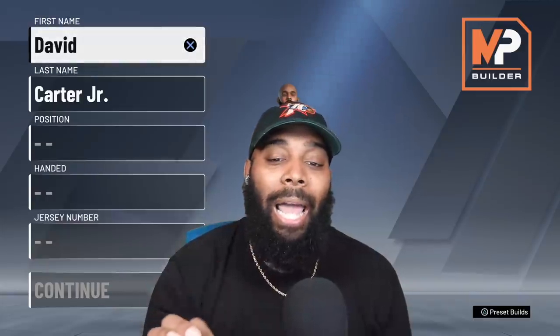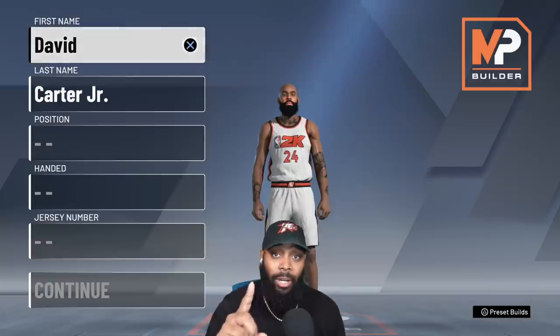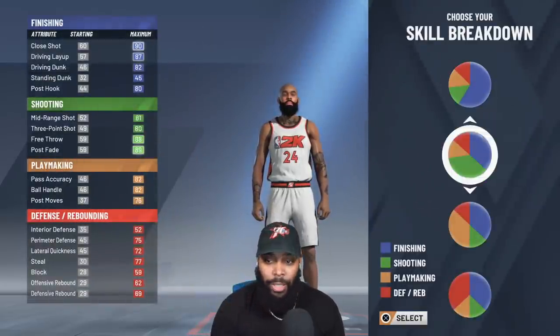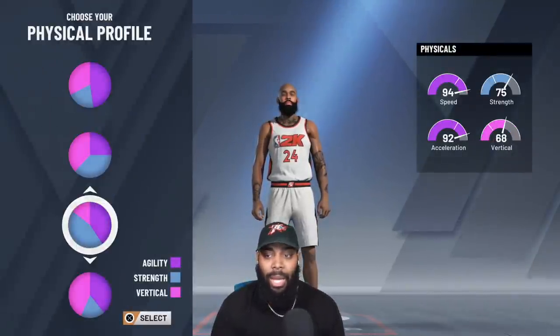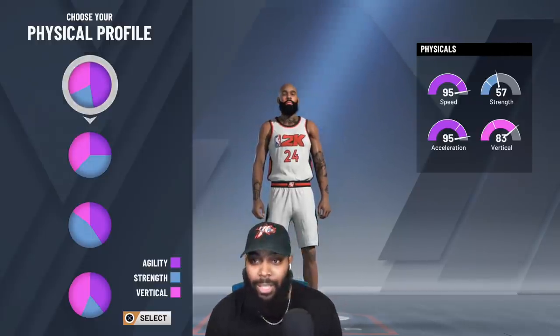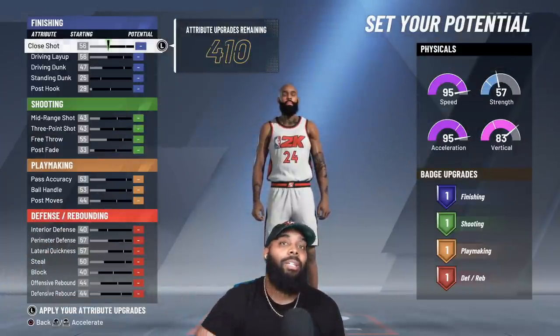The reason I'm doing this on NBA 2K20 instead of the 2K21 Prelude is because I'm 97% sure that 2K is not going to step away from their new pie system — it took them too long to build it for them to tear it down after only one year. So let's go with position: Point Guard, right hand. For the skill breakdown you've got to come down to the Playmaker and the Slashing — that makes the build. Now everybody knows you want that agility and speed, so I'm going with the first pie. The vertical is still crazy on this build; the strength just isn't there.